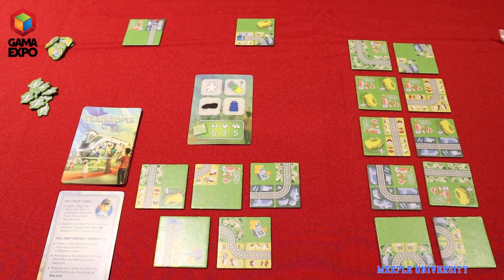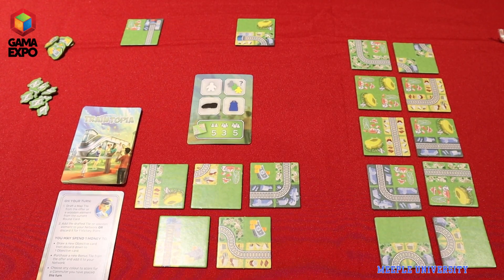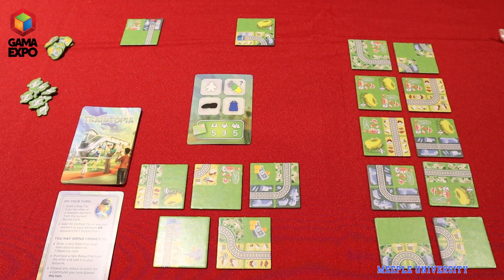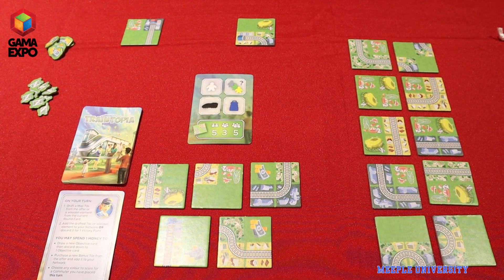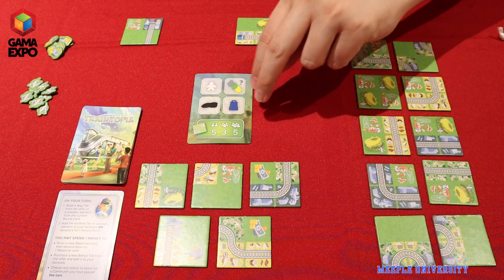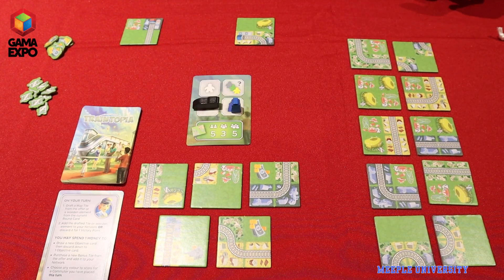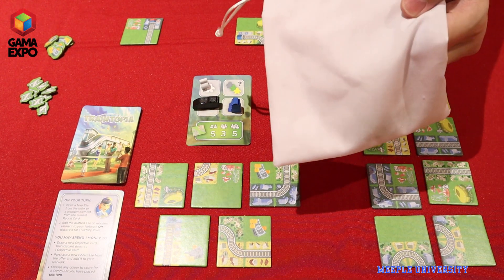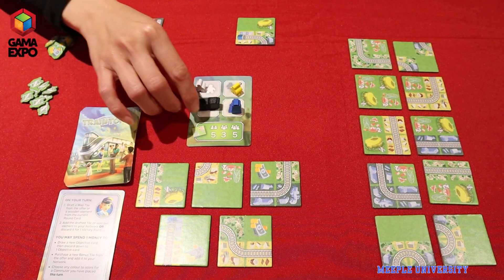Now we have Traintopia set up here. These two tiles here are starting tiles that the players would start with, and we're all building a train network. There are different aspects to the network — we want to expand it, we want to have a lot of track in it, but we also care about the people that will be traveling along those rails. Every round — the game is played over eight or nine rounds depending on the number of players — there will be tiles set out, as well as a card showing the current offer of things that we can draft from. Every time we place the corresponding wooden pieces. Whenever you see this question mark, we draw pieces from this bag, and it will be either a yellow, green, or gray person that comes out. I happen to get a yellow one.